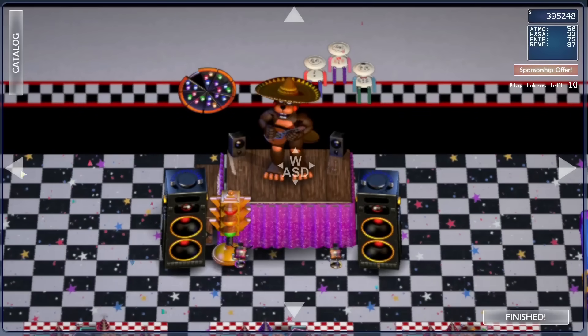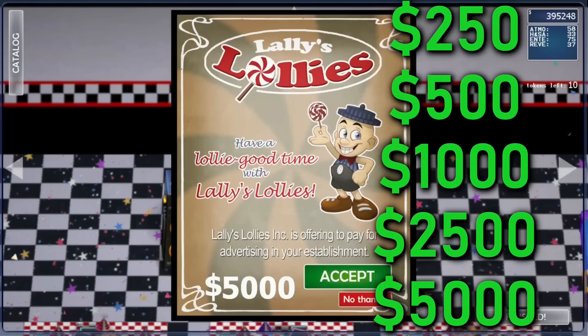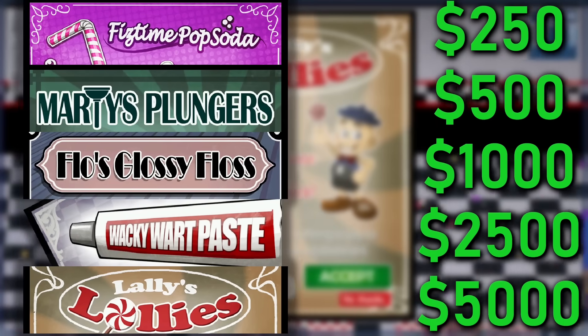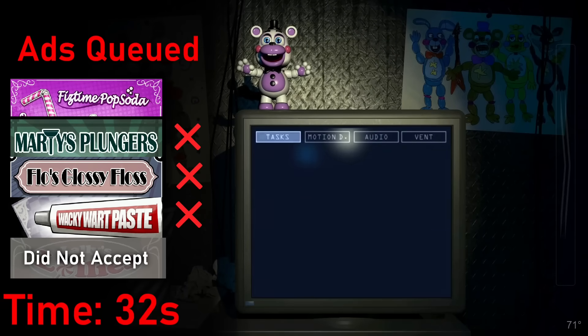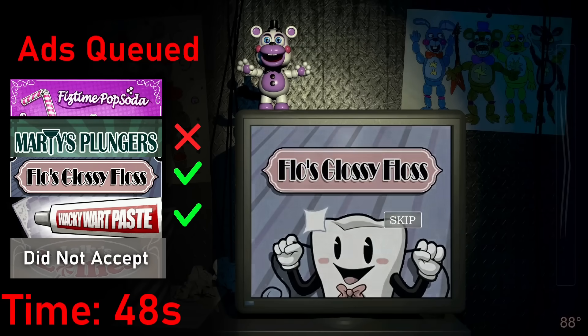The final bit to mention are ads. During the pizzeria simulator portion, you can accept sponsorships in exchange for a generous sum of money. But during the office sections, each ad has a 25% chance to be queued at 20-second intervals. Whenever you're next looking at the screen, an ad will play. Once a specific ad is played, you won't see it again that night, though if multiple get queued at once, one will override the others.